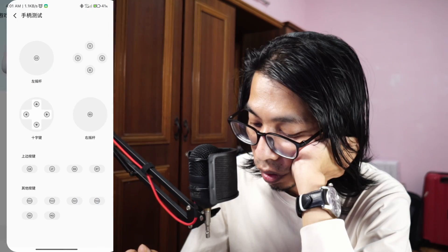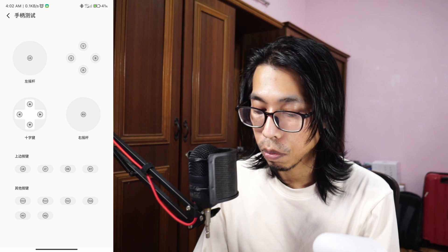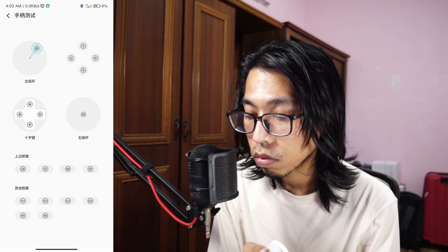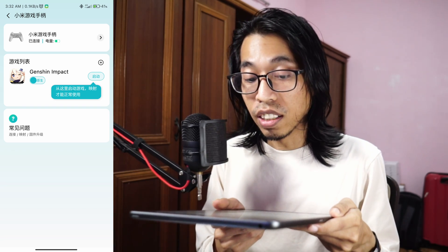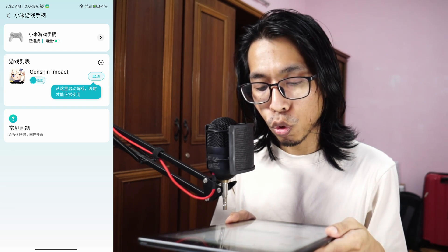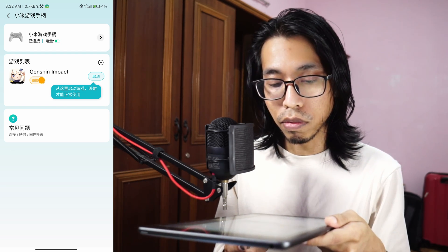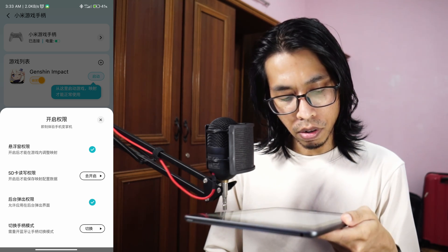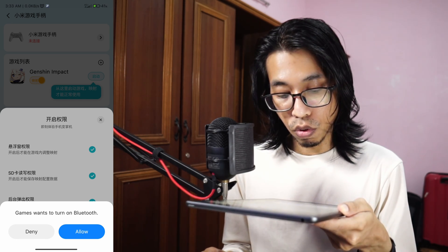I want to test remapping the M1 and M2 back buttons. You need to add the game first, then start it from the app. There are options like 'native' and 'floating window,' and it asks for a bunch of permissions — SD card, Bluetooth — which I allowed. But it's more complicated than I expected.